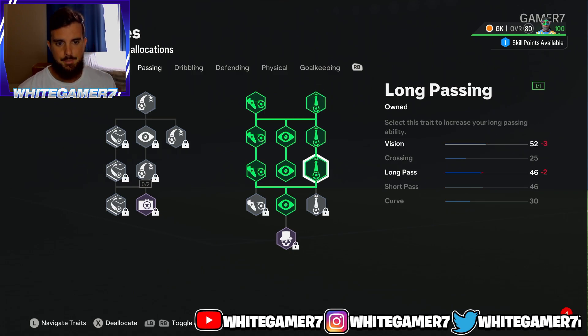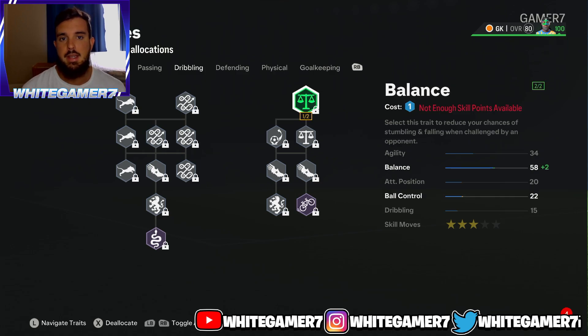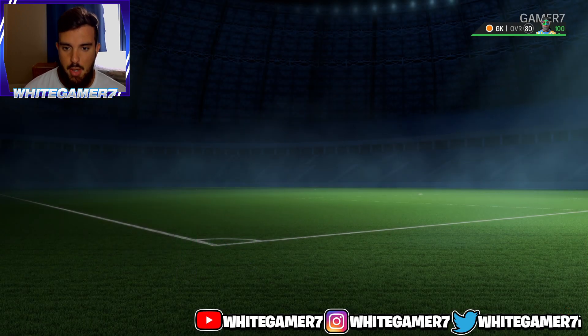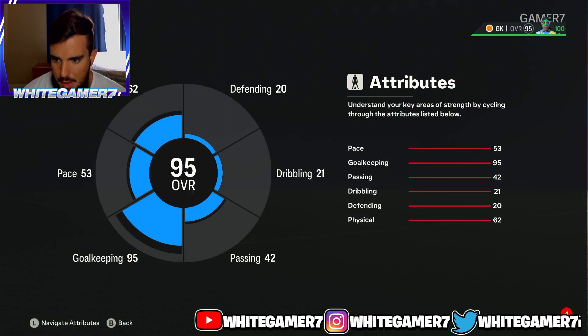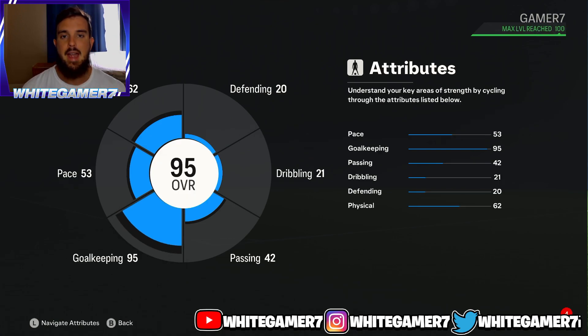For your last skill point, go with ball control — it's good to have when your teammates pass it back to you so your keeper can control it properly. Overall you're going to be a 95 rated goalkeeper, with the most important attribute being goalkeeping at 95. Shout out to ace jota — he uses this same exact build, just with a slightly different height. Hope you guys enjoyed, don't forget to like and subscribe, and I'll catch you guys next time.